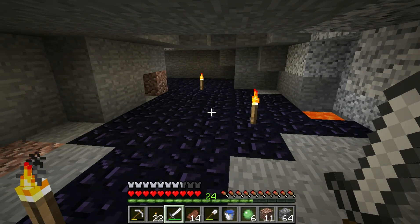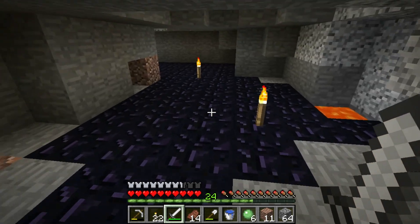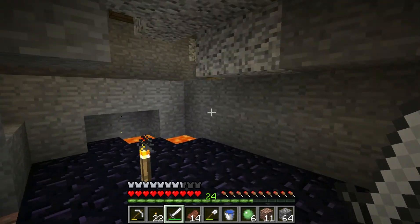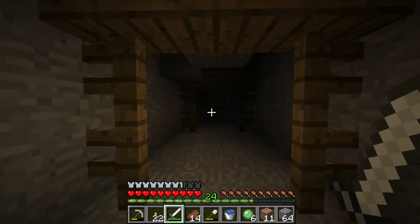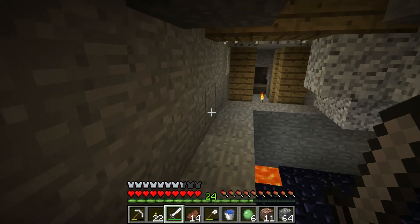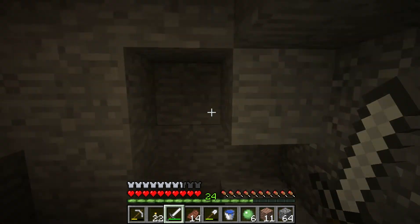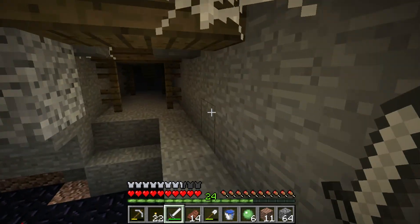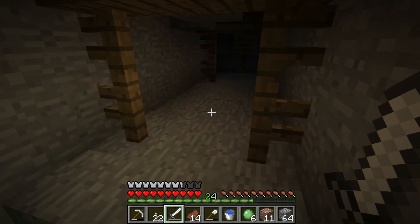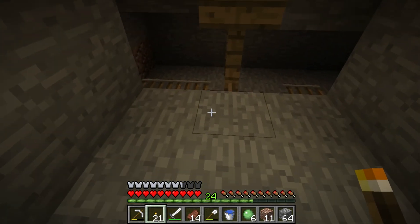So I went through this wall here and I found the lava. That's not it. So I started to cover the lava with water, and I came over to this side, and I have found an abandoned mine shaft. I have only explored down here, and I figured this would be a good opportunity to make a video and we will explore it as much as we can together.